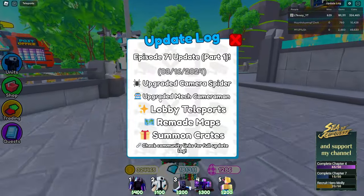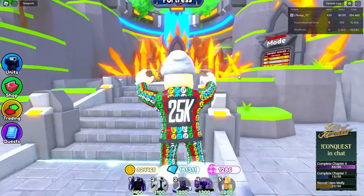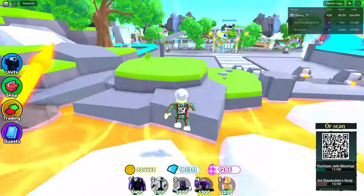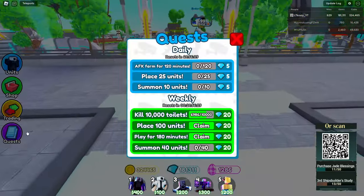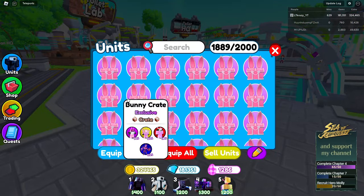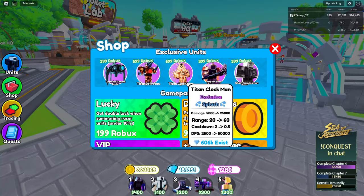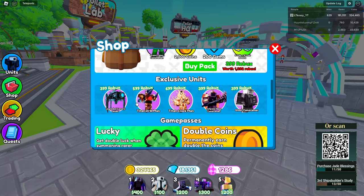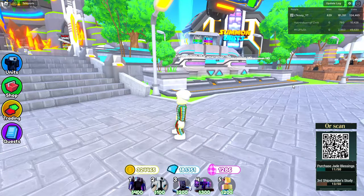Where is the upgraded mech cameraman? Is it in the endless mode section? I can't find it — it's not in the quests, not in the shop as far as I can see. Unless they just upgraded the existing mech cameraman and made him better.